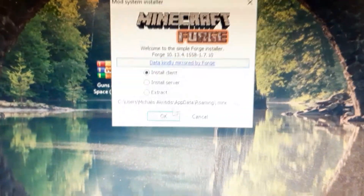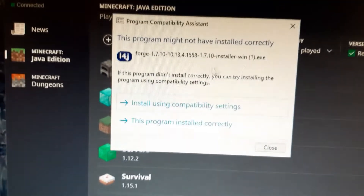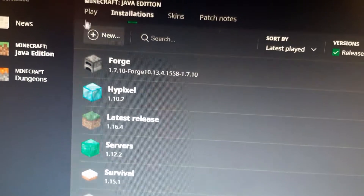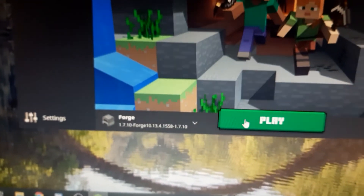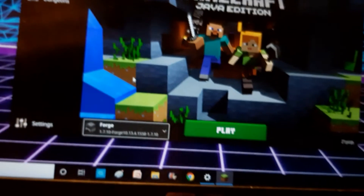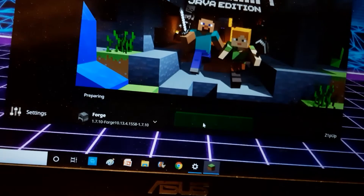Press Yes and then OK to install the correct Forge version again, so you can launch the launcher with the right version. Keep in mind that you and your friend need to have the exact same Forge version — whether that's 1.7.10 or any other version like 1.9. Now I'm going to start Minecraft on this computer. On my laptop — which is my second computer — I already pre-installed the mods, so we're ready to go.